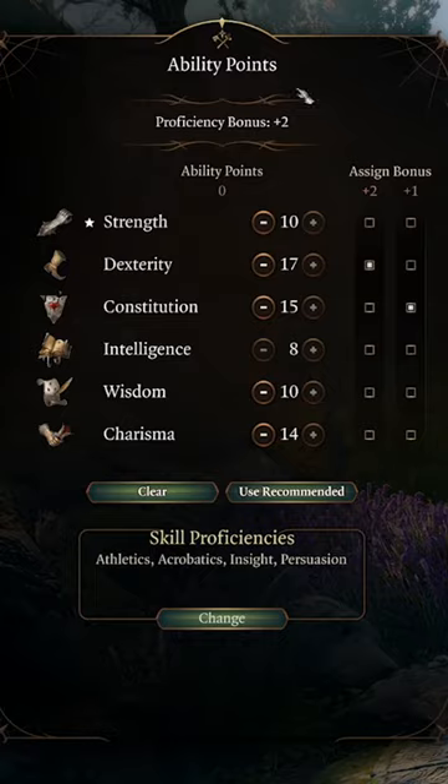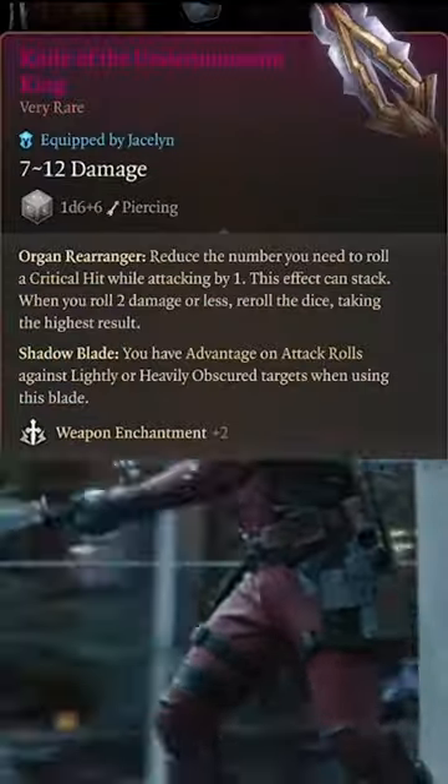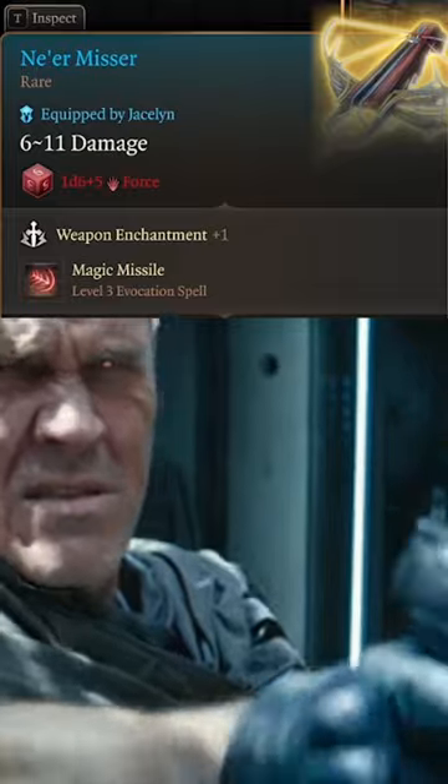Start off with a soldier background and make them a fighter with their stats looking like this. Pick the two-weapon fighting style so you can dual-wield Bea and Arthur into battle, or dual hand crossbows as pistols.